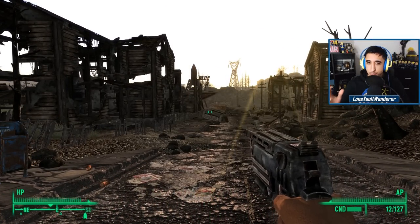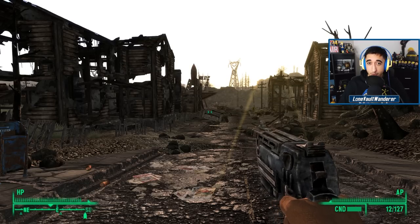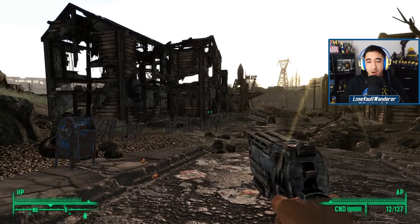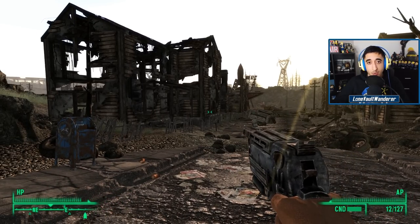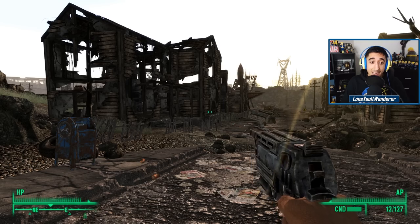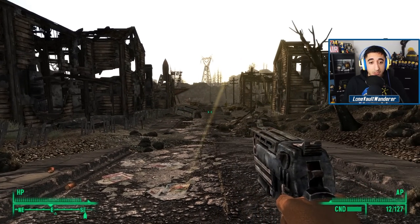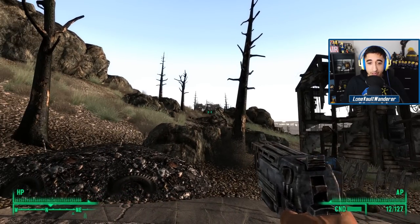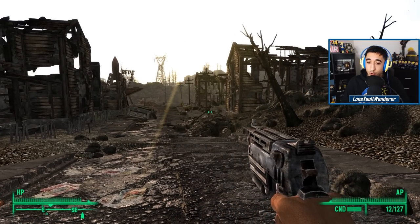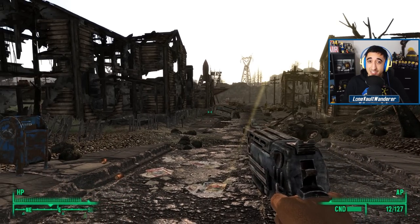Springvale is a town that was hit incredibly hard by the nukes dropped as part of the Great War. Look at the houses here — they are absolutely ruined. Around the Capital Wasteland there are buildings and structures in pretty good shape, but these ones and those up on the hill are completely destroyed. Whoever was living here before the Great War would have been killed instantly — pretty much next to no survivors.